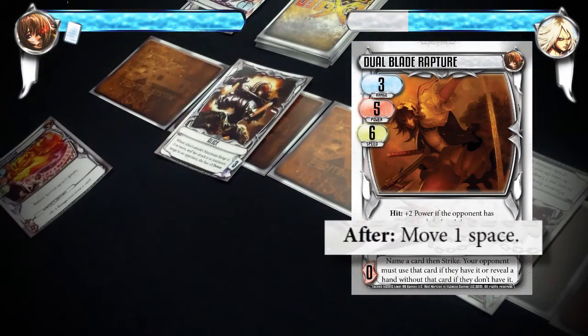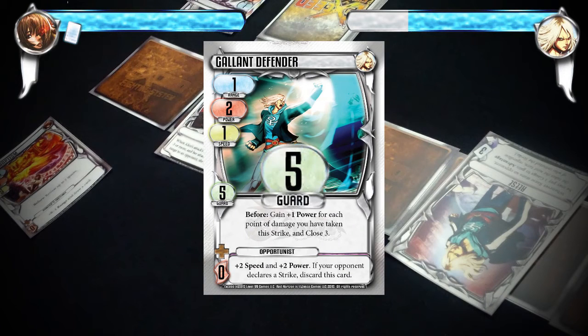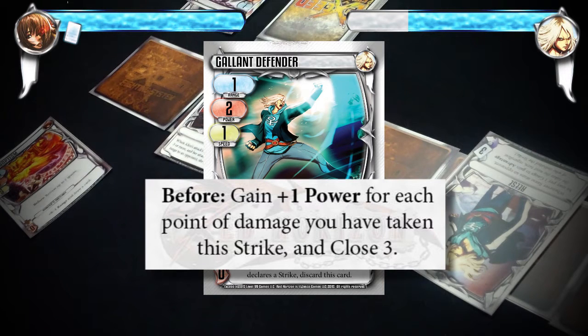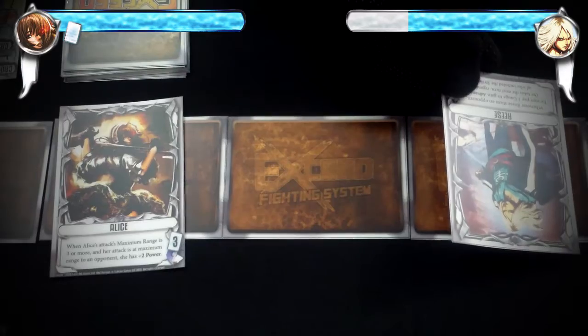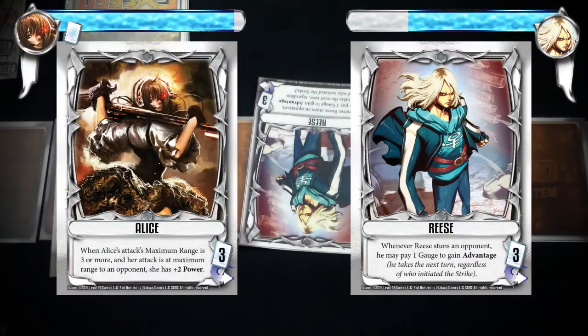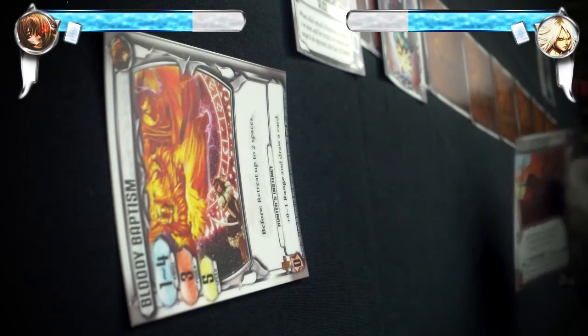Alice finishes her attack by moving 1 space. It is now Rhys's turn to attack, and we check if he was stunned. His card, Galleon Defender, gives him 5 guard and his continuous boost adds 3 more guard, bringing his total to 8 guard — enough to counterattack. His before trigger effect gives him plus 6 power for each damage he has been dealt this strike, bringing his power to 8. He closes in next to Alice and is now in range, dealing Alice 8 damage and reducing her life points to 22. In cleanup, Rhys discards his boost, and since both fighters successfully hit their opponent, each gain a gauge.